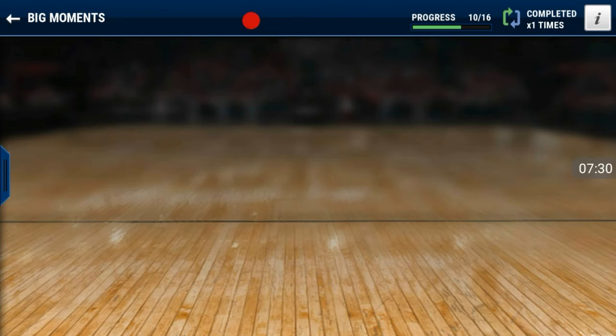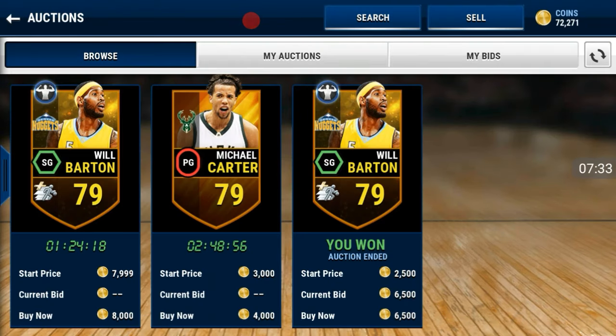Trophy prices also go up when certain live events are out. When Motivators is out, gold trophy prices go up. If you can snipe gold trophies for 3k, stack up on them because they'll go for around 4,500 to 5k when Motivators comes out. When the campus event is out you also need gold trophies to complete sets, so everybody will want to buy them. If you liked this video drop a like and subscribe — I'll see you guys later, peace!